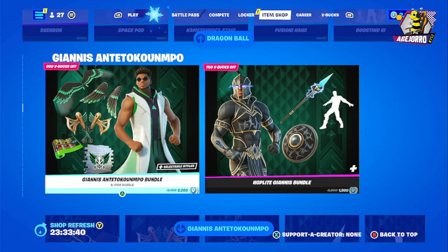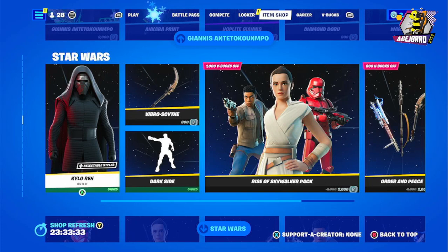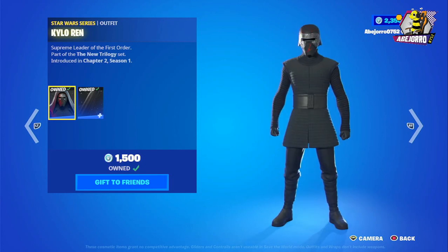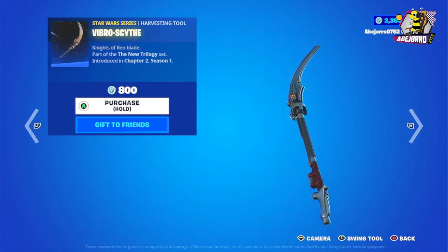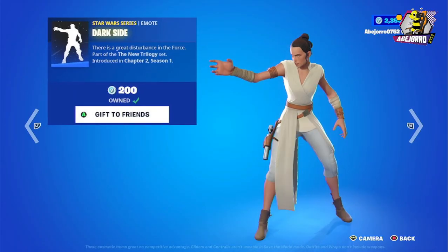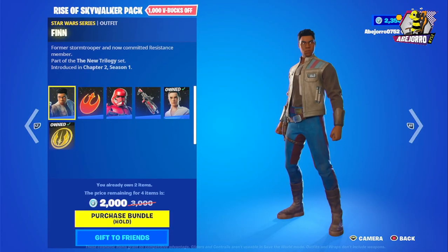We have Janis and Tarakompu, which we've reviewed in prior videos, so I'll skip those. I didn't review Kylo Ren because I wasn't able to show the item shop that day. So here's Kylo Ren with his back bling — the skin is 1,500 V-Bucks. Then we have the Vibrocyte at 800 V-Bucks, and the Dark Side emote at 200 V-Bucks.